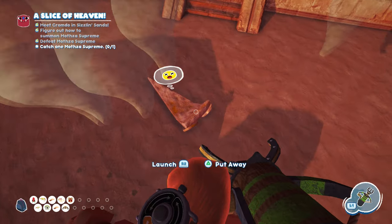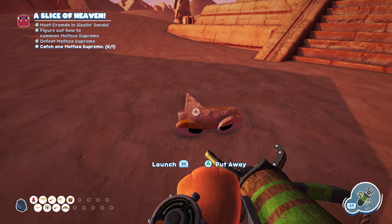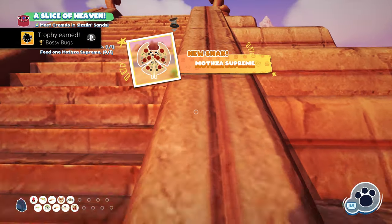And that's it. After a few explosions, Mothsa Supreme will be catchable. You can then feed it to Chromdo, and that completes Chromdo's questline. That's how you defeat Mothsa Supreme.